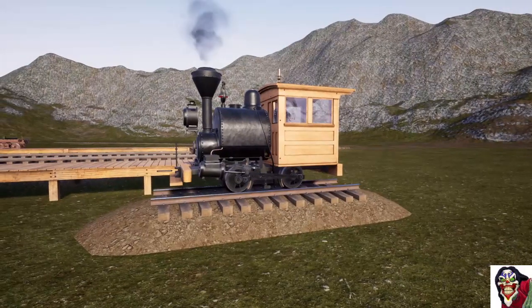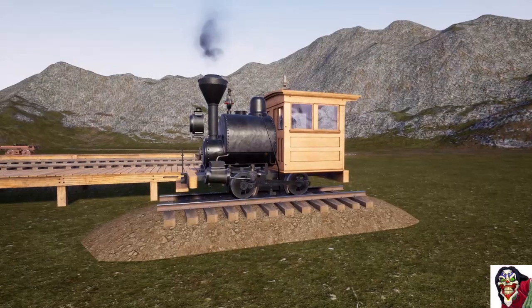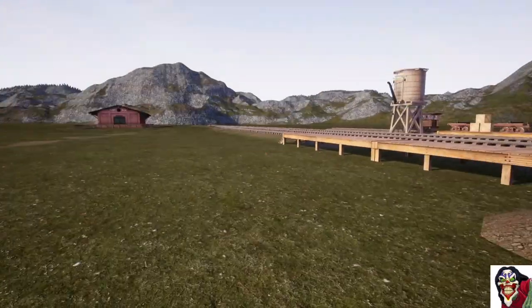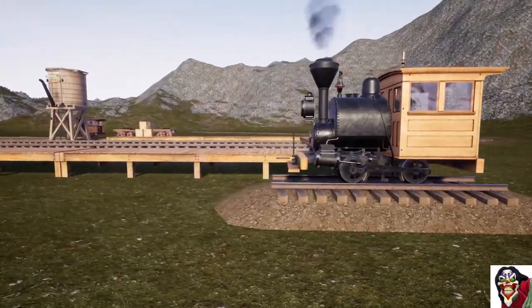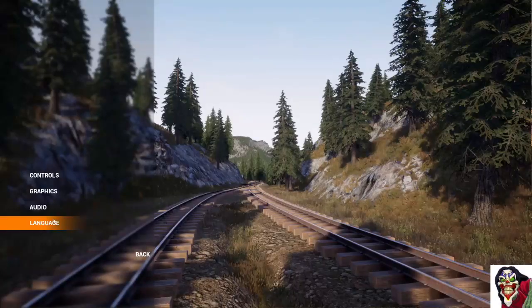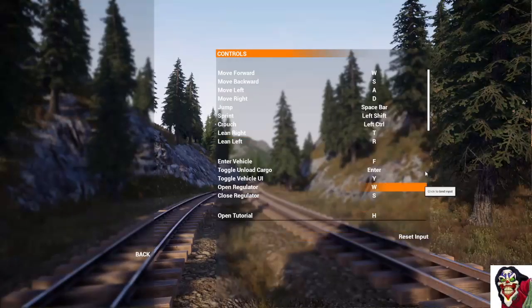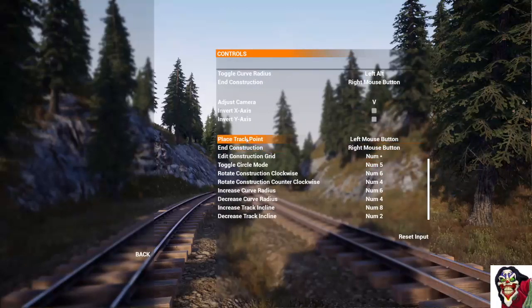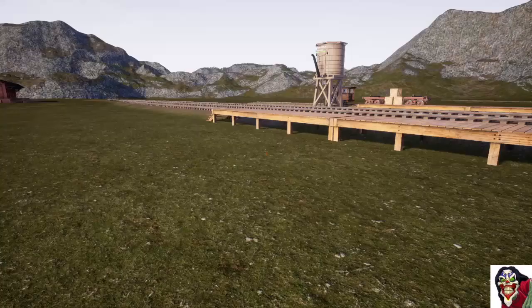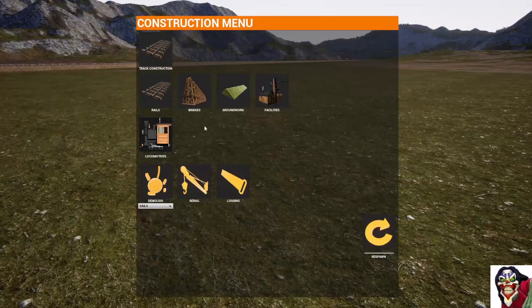Welcome to Railroads Online. This is the first episode of the tutorials for the new Spline system. If you've come from originally playing the game on the main branch, the first thing you'll need to do is open up your options, go to controls, and hit the reset input button at the bottom. This will change all the new controls so they're actually assigned to something, because by default they will all be none. That fixes it so they'll work in the game. When we press G, we have a new selection at the top: track construction.